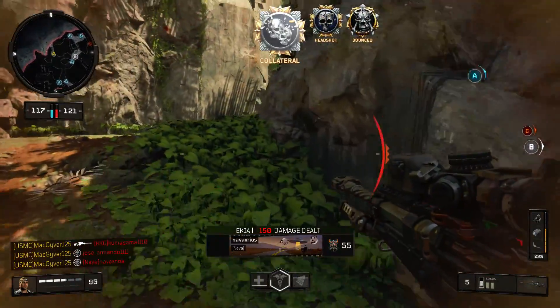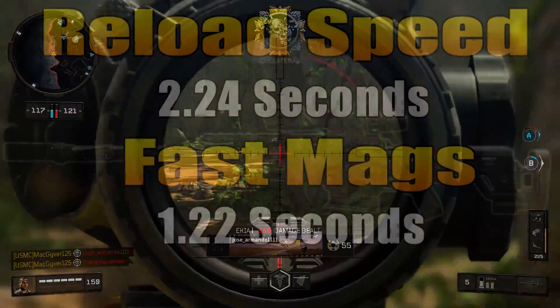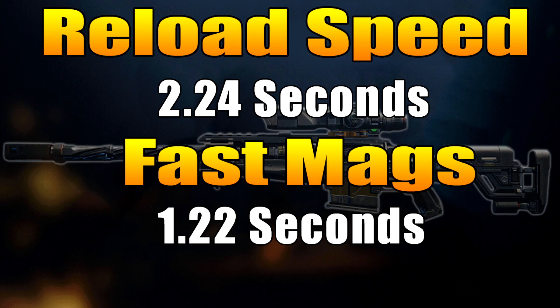The base reload speed for the Locus is 2.24 seconds, which is actually the slowest out of the three snipers we've been discussing. However, if you put on fast mags, it drops down to 1.22 seconds, which is exactly the same as both of the other snipers with fast mags.